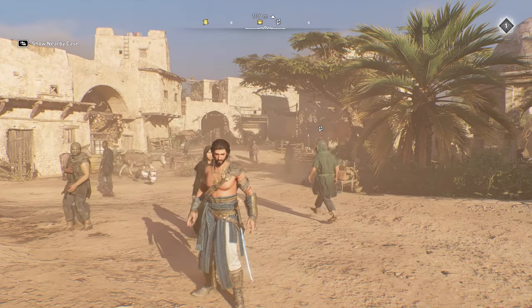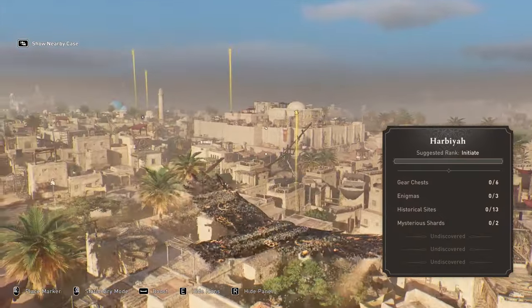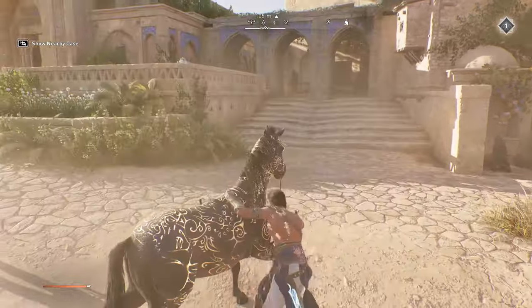We also have our eagle skin — press B on keyboard — and you can see what it looks like right over here. It's got the sand flowing off of it as it's flying, which looks really nice. And if I hold X and summon my mount,